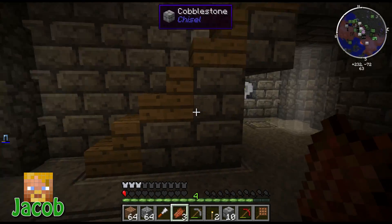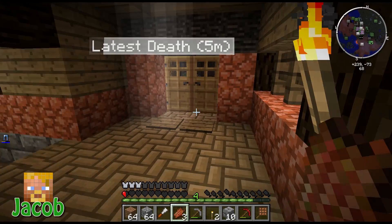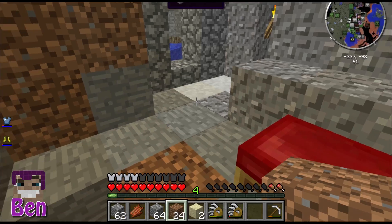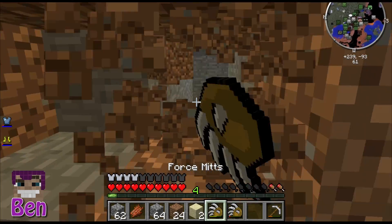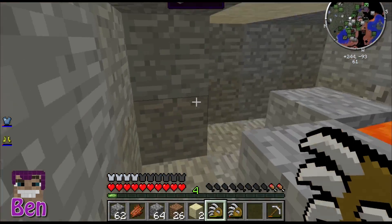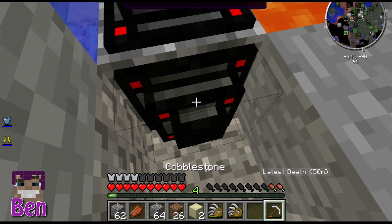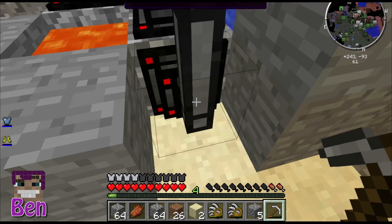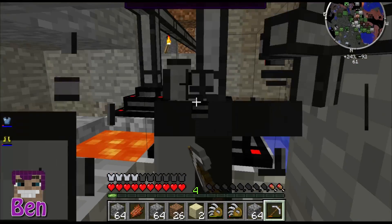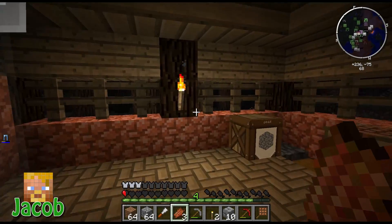Hello everybody, we are back — this is a Let's Play with Ben and Jake. So this is where we got up to last time: Ben made a nice infinite cobblestone generator, and I built a nice house. I don't know if I did much while I was away — I probably put some lanterns in and finished this place off quite nicely.